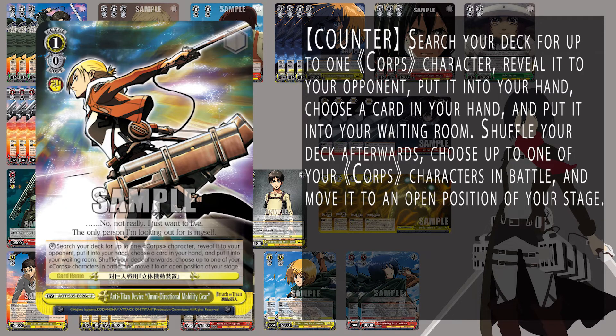Paired alongside that we have the old mobility gear. It allows you to search for a character, add it to hand, discard, and then move one of your characters to a different position on stage. This can allow you to potentially save the Mikasa on field, bringing it to the back row or moving to another position on stage — potentially saving the Mikasa level 1 combo and allowing you the opportunity to recur that combo. So this event not only saves a character but also hand-filters to get into that next stage where you're trying to go.